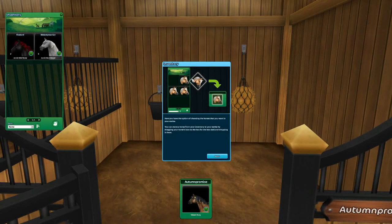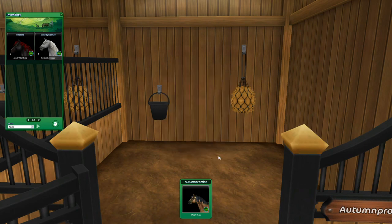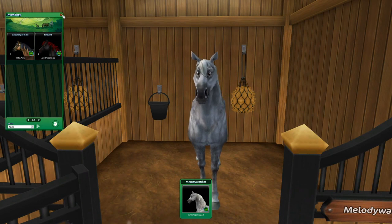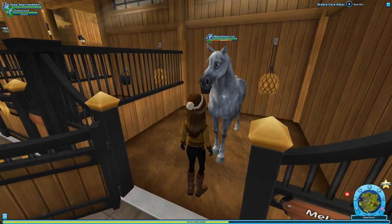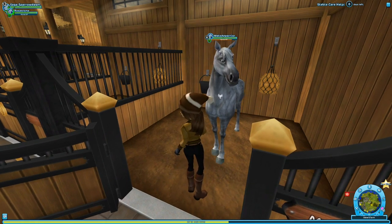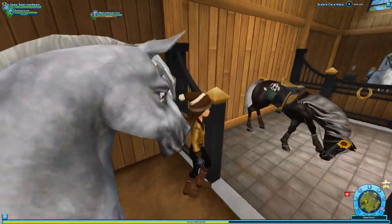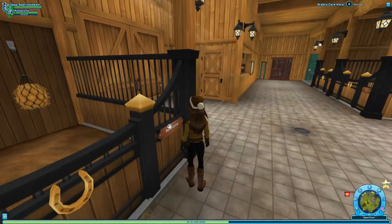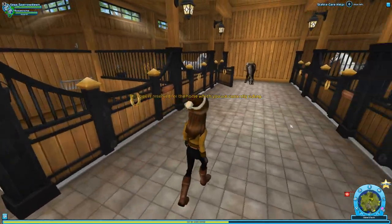So this is our inventory now. You have the option of choosing the horses you want in your stable. You can move a horse from your inventory to your stable by dragging your horse's icon onto the box stall and dropping it there. Autumn Promise is listed here, but what if I want to put Melody Warrior back here? Look at that — Melody Warrior! It has been so long since we've seen you, because you have been far, far away over at Horse Island. This is our very first horse, Melody Warrior. Do you remember him? Rose Stone always reserves that spot for the horse we're currently riding.